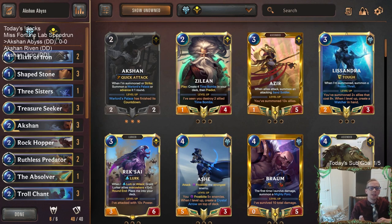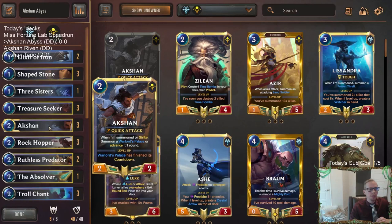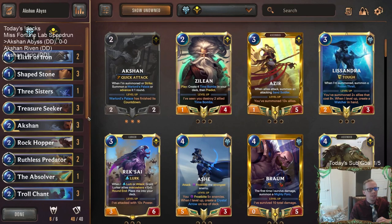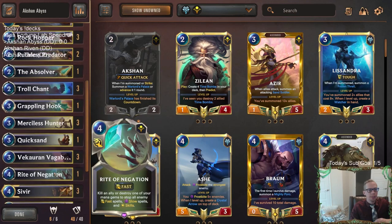We didn't have the Champion Spotlight Night this week because of the new lab that we played Wednesday night. So next week we'll get back to our Champion Spotlight Night where we roll the dice, pick a random Champion, and play all decks with that Champion. Today's kind of like that, because we're going to be playing three different auction decks, all different regions. This one's Freljord with the Howling Abyss. We're also going to have Noxus with Riven, and Targon with Taric.